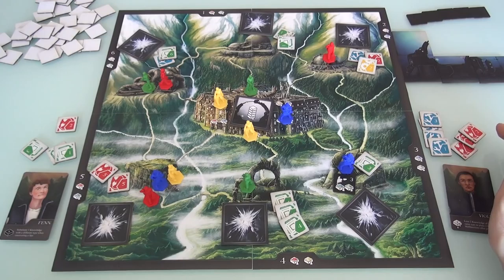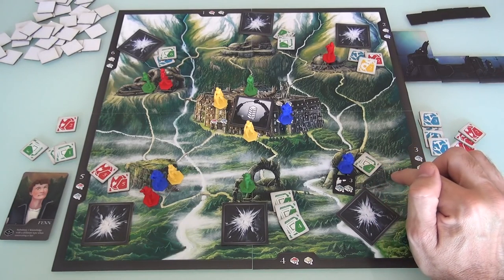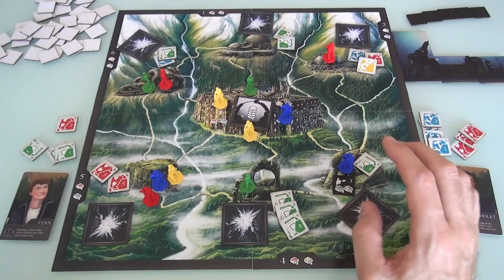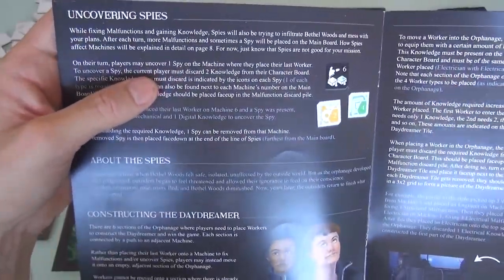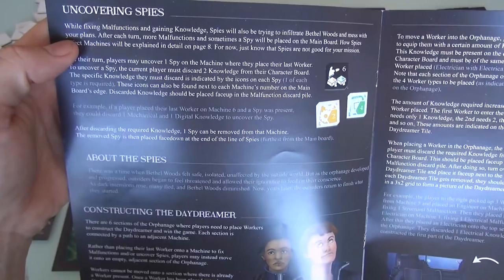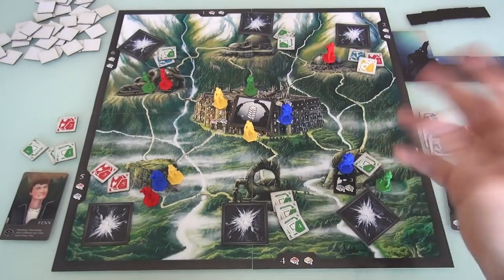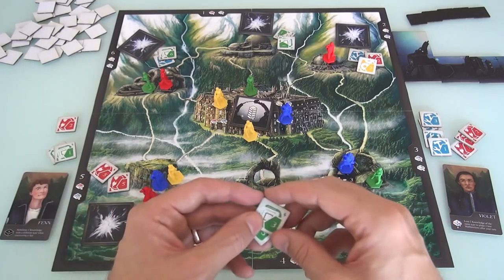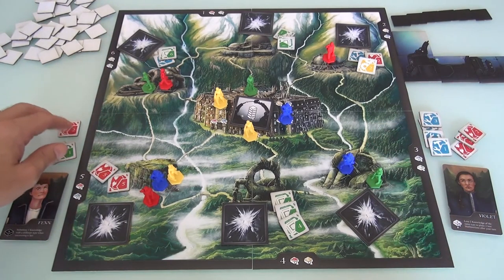That was still pretty good. Now it's my turn - I just want to get this spy out of the way. You have to end in the space where the spy is and give up the correct color knowledge tiles. I'm going to move a single guy just one space to collect one of these, and this guy is going to get rid of the spy. I'll give up these two greens that are useless anyway, and the spy goes to the back of the queue. Well done, Fen. Fen doesn't have to discard, but we're going to have to draw 3 more - the timer is continuing.